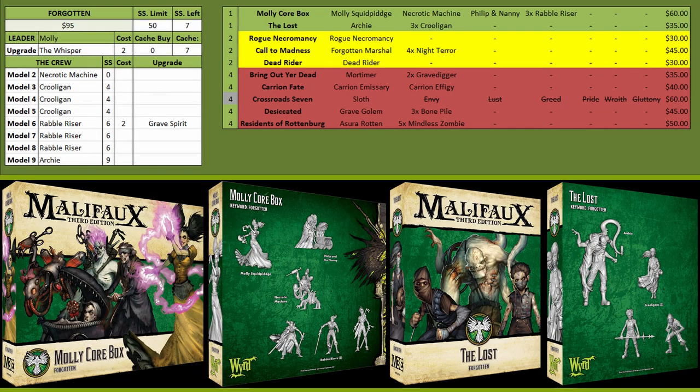For the Forgotten keyword we start with Molly's Core Box and The Lost. The Lost gives you Archie and three Kruligans — all four of these models are great. Archie gives you a Leaper that can hit with Min 3 and he also has Flurry, so a pretty good mobile beat stick, though he can be kind of squishy so you want to be careful because focused fire will take him down.